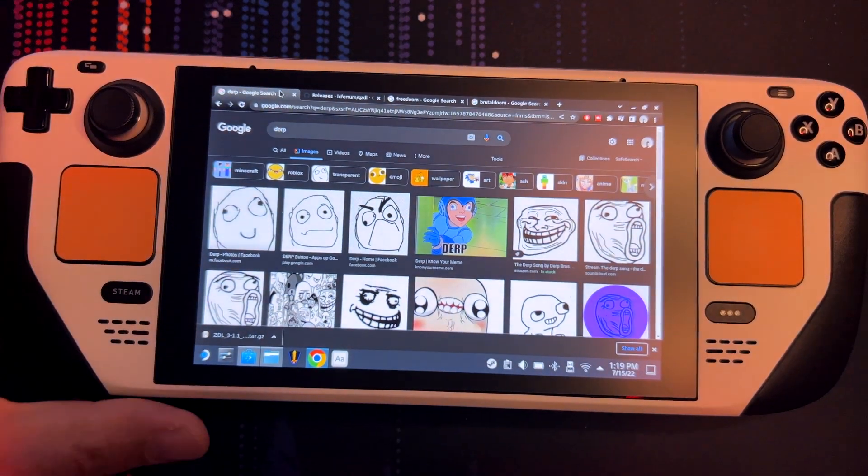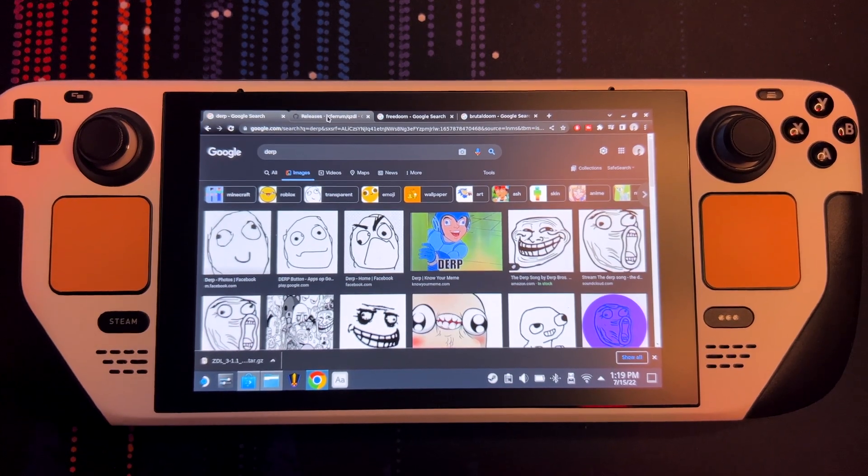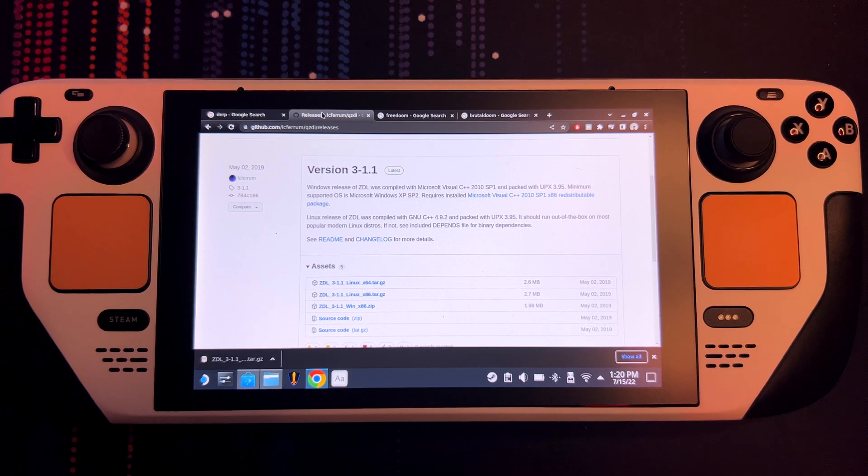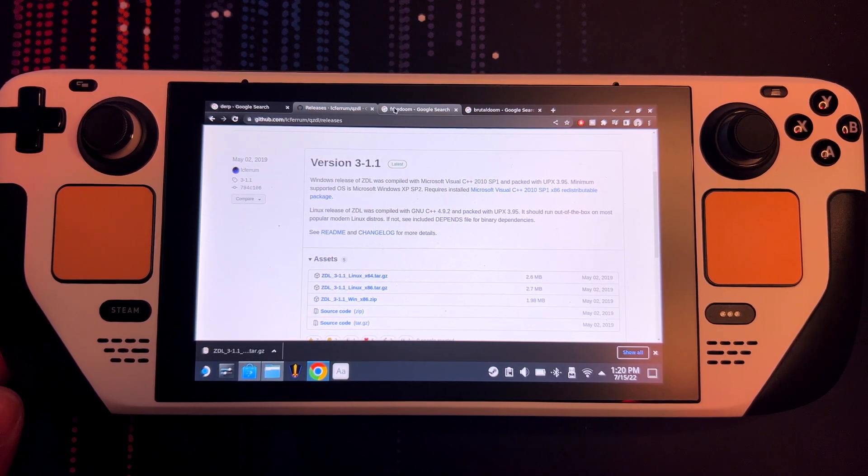First things first, I've connected a mouse to my Steam Deck because I don't really like navigating with the built-in touchpad — it just isn't very intuitive. We're gonna gather a couple of resources to get Brutal Doom running on the Steam Deck. I'll put all of these links in the description below the video, so that should make the whole process a bit easier for you.